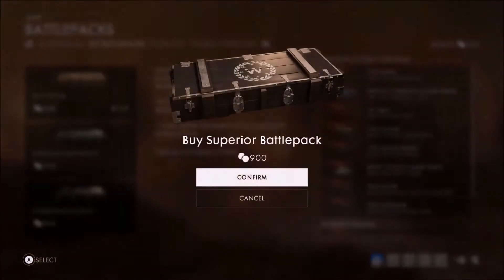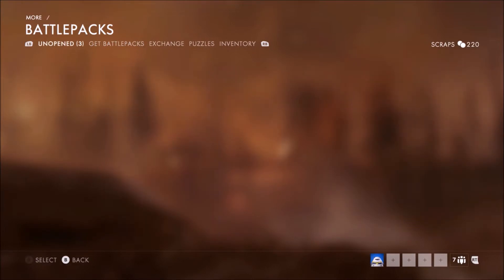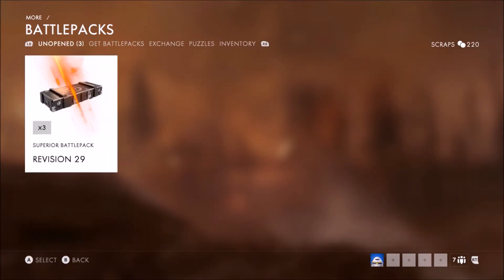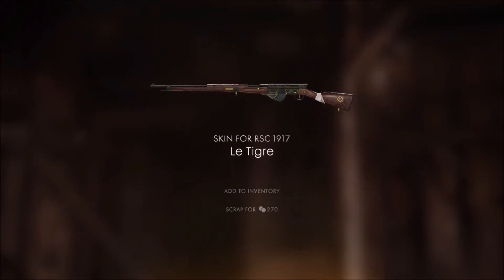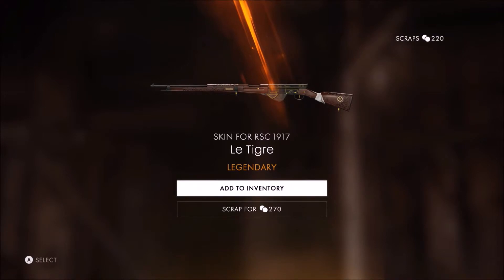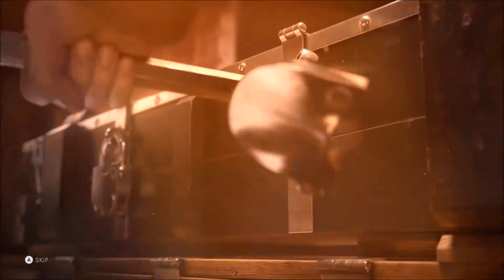Here we go, one more superior. Three superior packs - I have to get something good, I'm praying to the Battlefield 1 gods. Hey, that's new, I'll take it! I like it, it looks cool. Thank you. Now something new - something new please, don't give me the same. Yama Snake, Yama Snow.